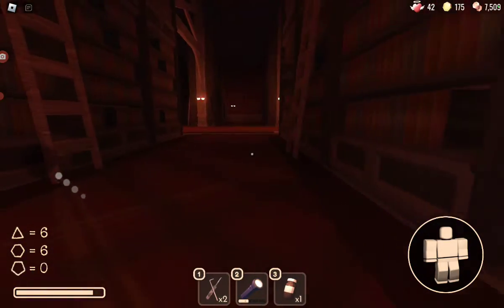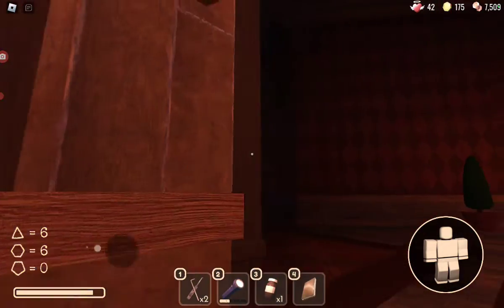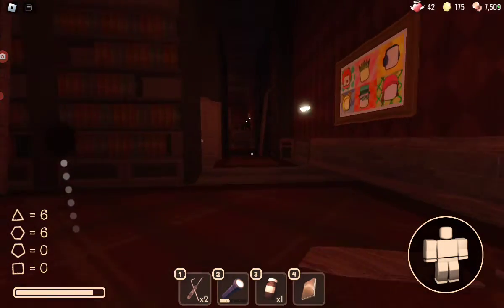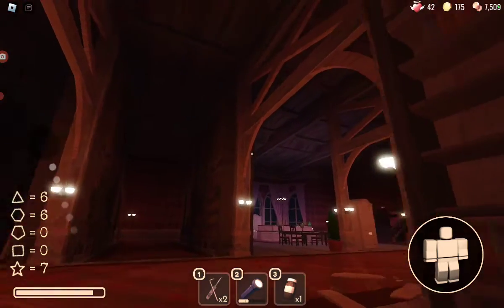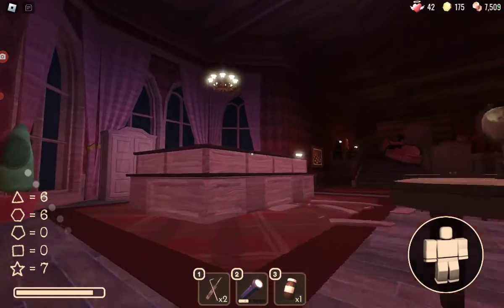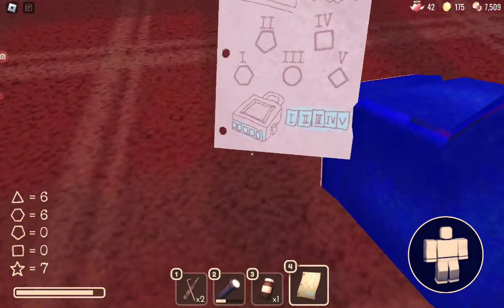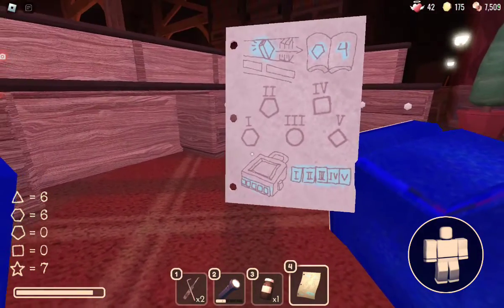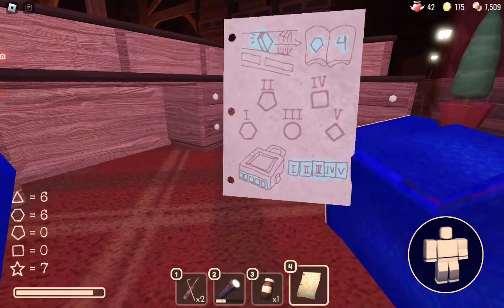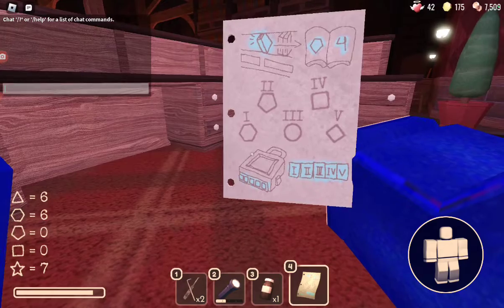I'll teach you how to solve the code for the door. There are so many books — most of them are in this area. Once you have all your books, look at the paper you find. See this shape that has number 1 on it? Look at your list of shapes. That one is 6, so that's the first digit of the code.